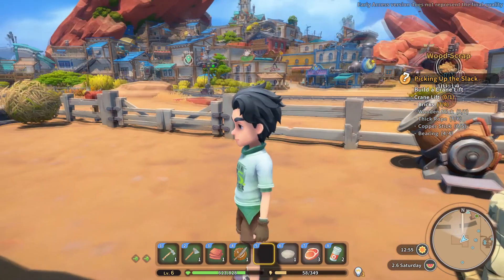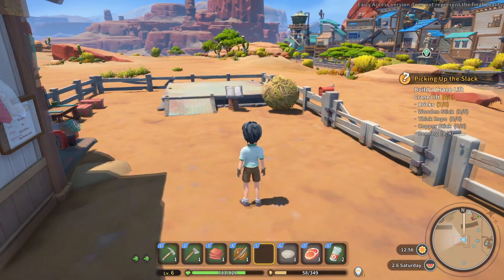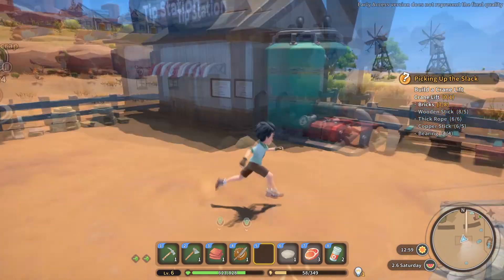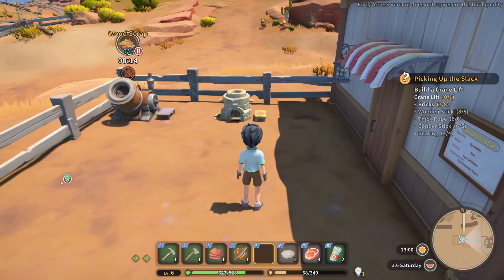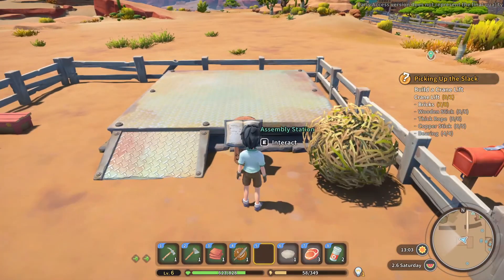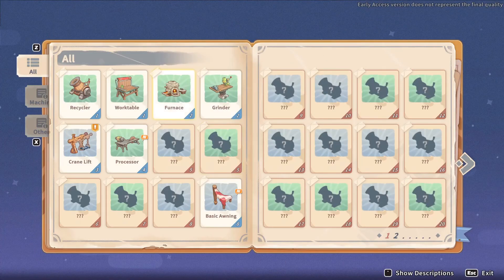Hello, Sandy Rockers. I'm going to show you how to make lots of bricks. If this video helps you, please like it. The main thing you need to know is you need to build yourself a furnace, which is right there. So we're going to go over to the assembly station and click on furnace.